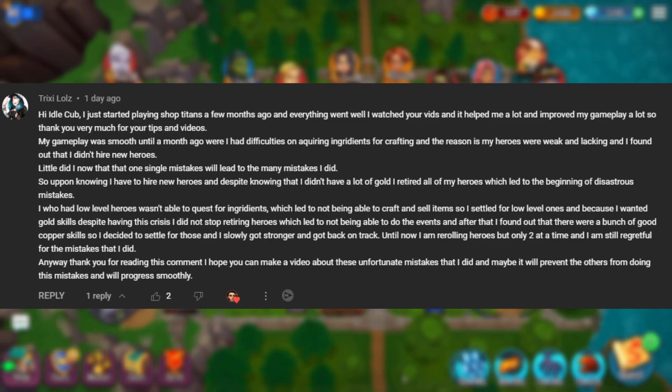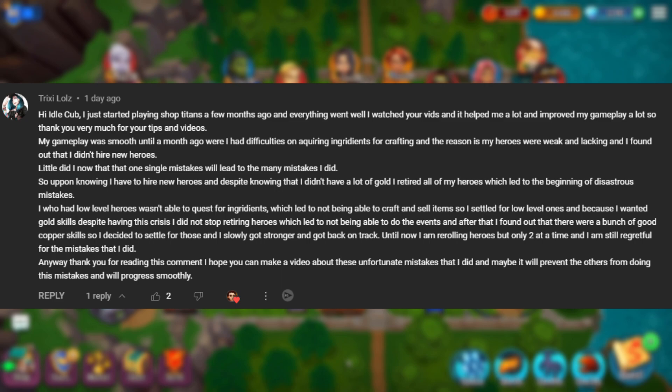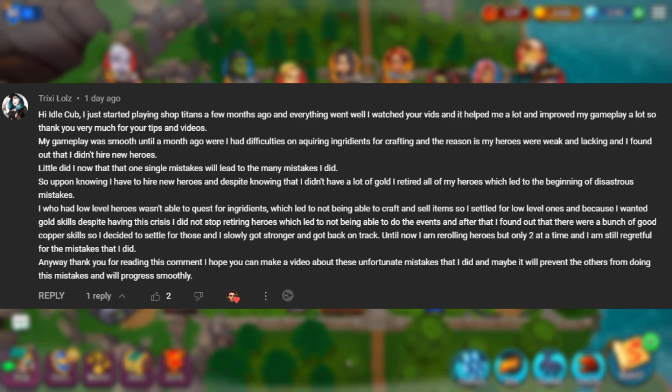This comment is by Trixie. They said: 'Hi, Carp — just Cub is fine, by the way. I just started playing Shop Titans a few months ago and everything went well. I watched your vids and it helped me a lot and improved my gameplay. Thank you very much for your tips and videos. My gameplay was smooth until a month ago, where I had difficulties acquiring ingredients for crafting. The reason is my heroes were weak and lacking, and I found out that I didn't hire new heroes. Little did I know that one single mistake would lead to many mistakes. Upon knowing I had to hire new heroes, and despite not having a lot of gold, I retired all of my heroes — which led to the beginning of a disastrous mistake.' So, this part is very crucial: retiring all heroes. You never ever want to do that. You should never retire all your heroes at once.